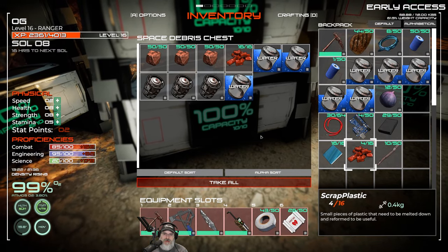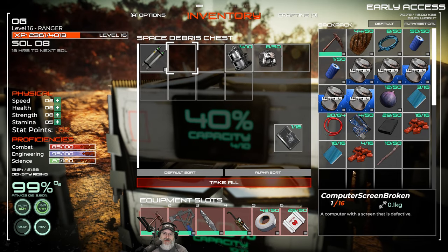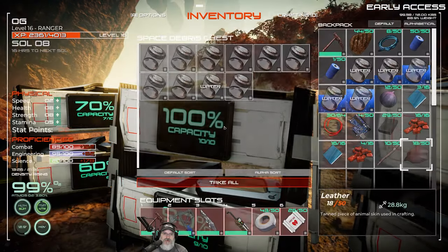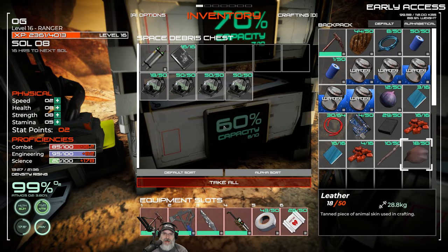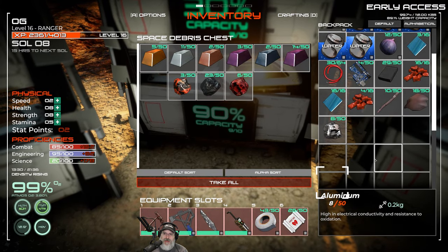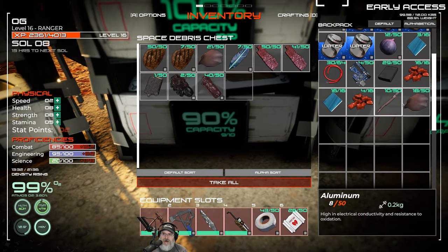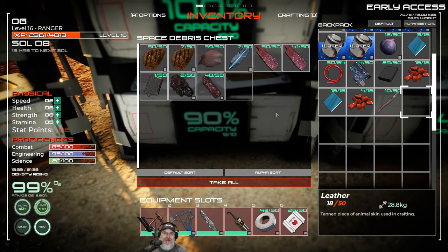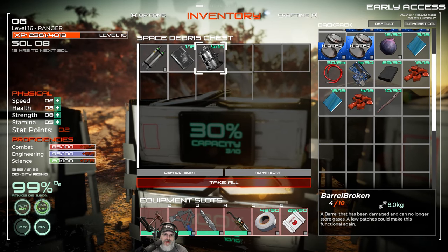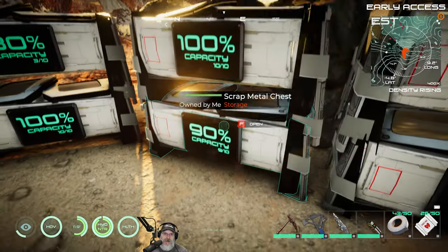Those are all water tanks. We got some more scrap rubber to grab, and this glass - I don't think this will fit in there because I think we have a full stack in that other one. Let's grab this leather out too. So we got 39 leather, probably more than we'll need for the whole rest of this place. You use these to make barrels but you need other stuff too, so we're only going to do the stuff we can combine directly - that'll consolidate space and make stuff that we need.